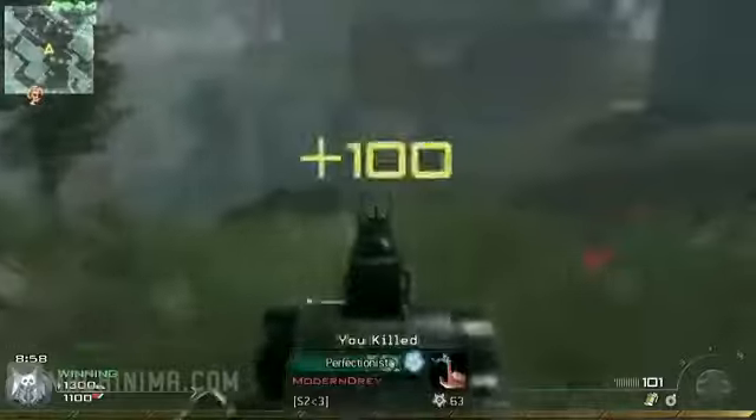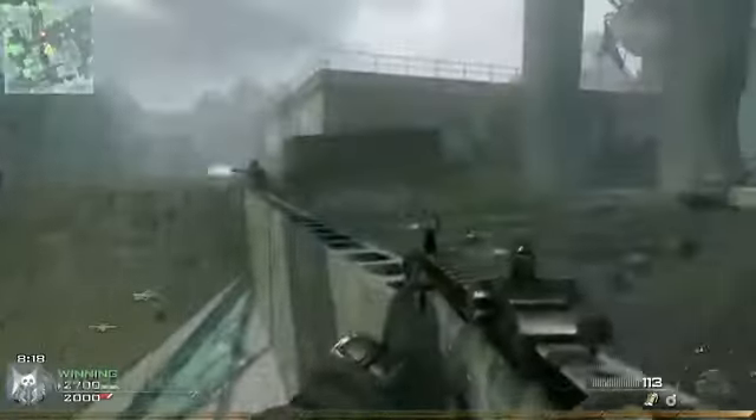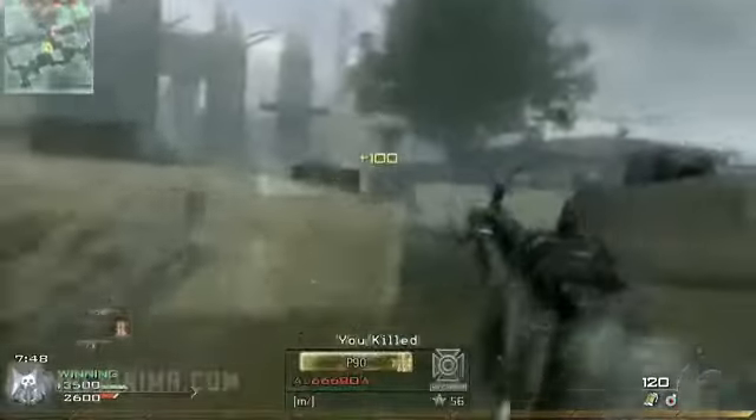This weapon does, however, have one very serious weakness, and that's its ammo supply. It only has 20 bullets per magazine, and you can only carry a total of 60 rounds. Most people, myself included, burn through this ammo very quickly. That's why Scavenger Pro is the recommended perk for this gun. With a silencer and scavenger, you should really be set, because you don't need any sights and your ammo situation is solved. That's it for today.